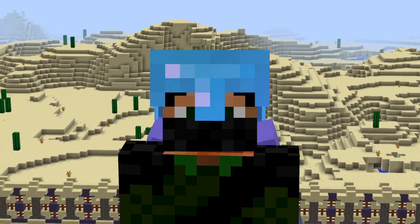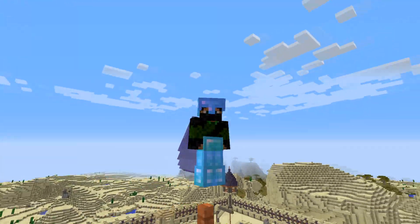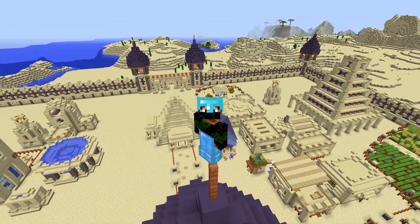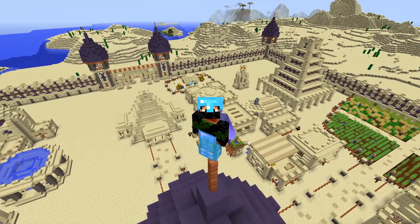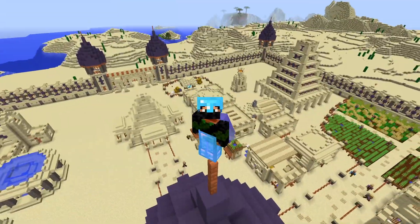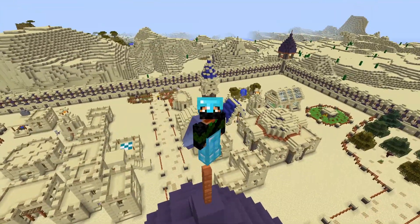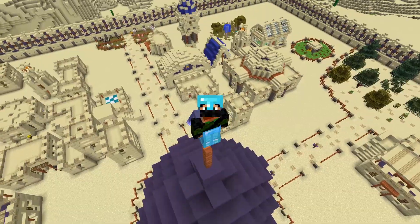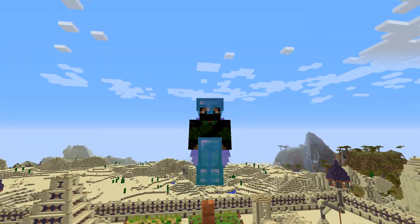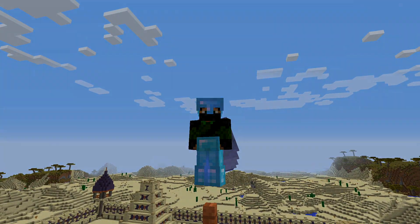Anyway guys, that is gonna be it for the episode — I hope you did enjoy it. I'm up here on top of the storage tower and I'm really happy with everything we got done today: the llama pen, the building I kept calling a hotel which really should be called an inn, the wizard tower, and a couple of new houses. Good progress today — very happy with it. Hope you guys enjoyed watching, thank you very much, and I'll see you in the next episode. Bye for now!